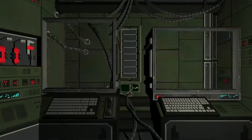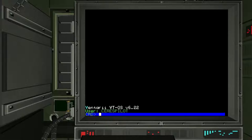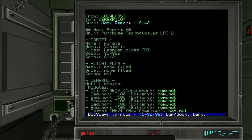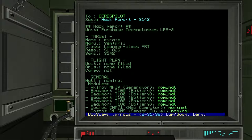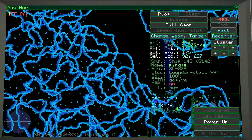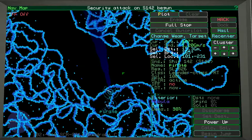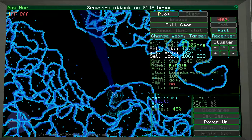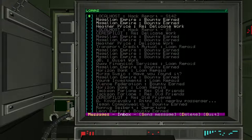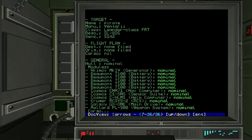There we are, we're very close to him — we can now hack him. Boom, we just hacked him! It is a distance thing — it must be a distance thing. So now we're going to go back, download from our computer, and see in our system by hitting 'mail' we got our hack report. In the hack report we can literally see what he's got. He's a pirate, Leander class freight vessel — but it didn't give us any cargo. He doesn't have any cargo.